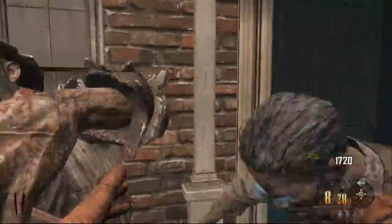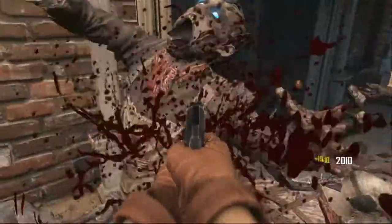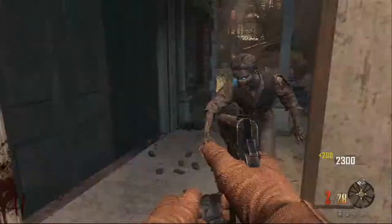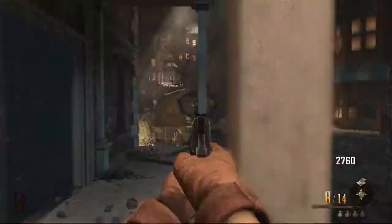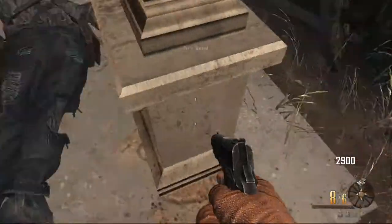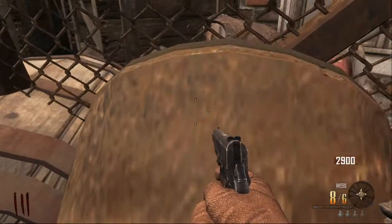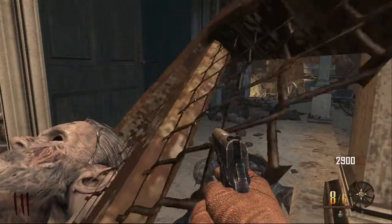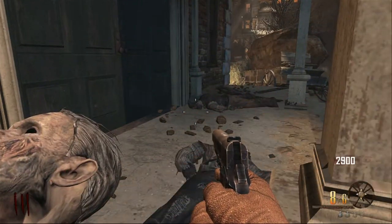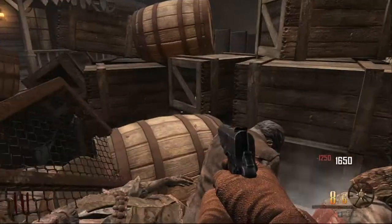Unlike other glitches on this game where you have to kill yourself to get out, with this one you can actually exit safely. The best way to get out without killing yourself is to make sure you pick up your trample steam. I tried sprinting out and it won't let me — so you need to put down the trample steam, which is the only possible way of getting out. Put it down, go get your guns, and there we go — I'm out.